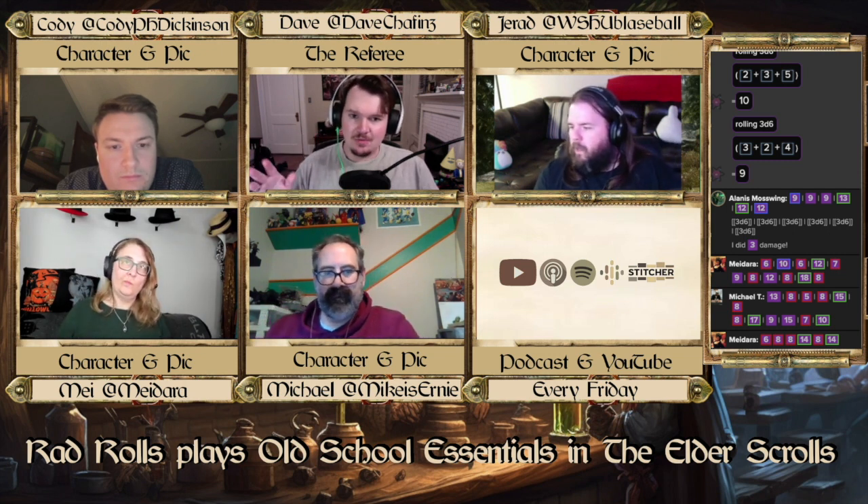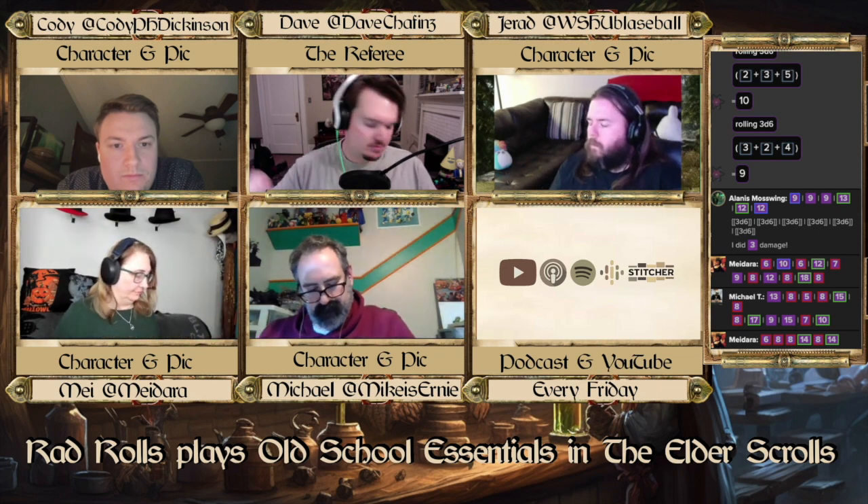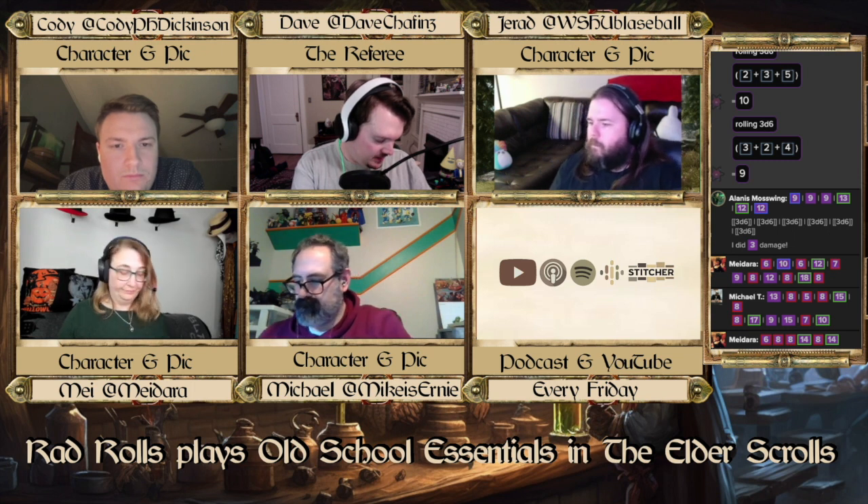There are also other different class abilities that, if you have them, are already noted on your character sheets. Like, an assassin has an 87% chance of hiding in the shadows or something like that. It's going to roll that d100 for you and give you the results through Roll20.